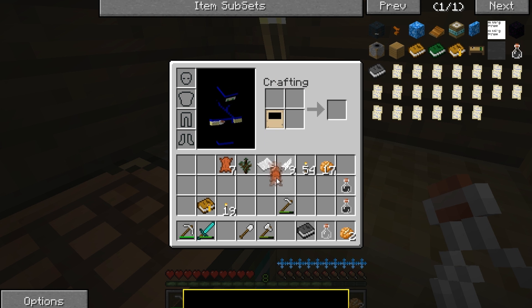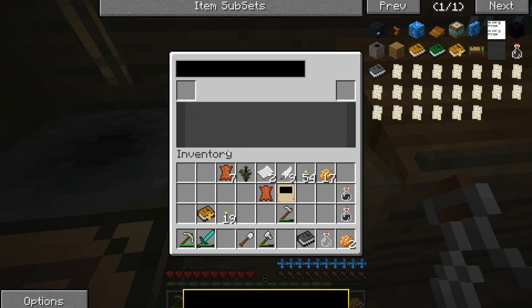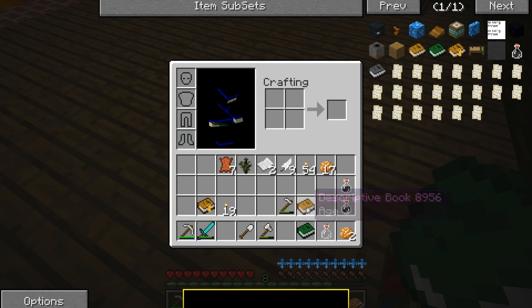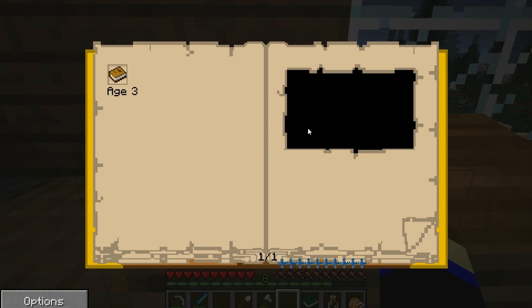Bookbinder - put a piece of leather here, and you put the link panel in, and then you get a descriptive book. We're going to link our link book to the overworld, and we have age three. Put it right there and check it out.